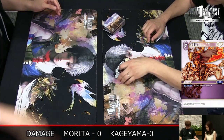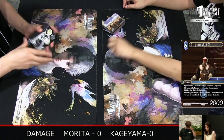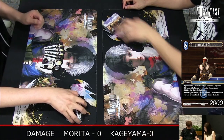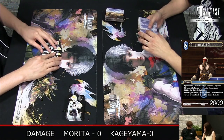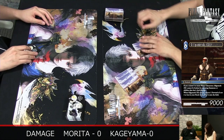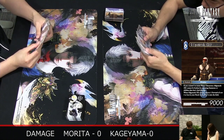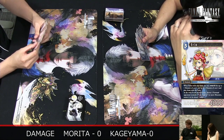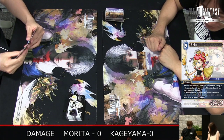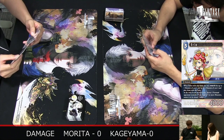So we have Morita-san against Kageyama-san — the battle of giants. Both are really talented players, both coming from a Magic background, and they're both using World's competitor decks. This is probably the most competitive match we will see today in all these series.